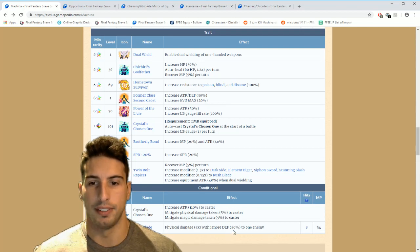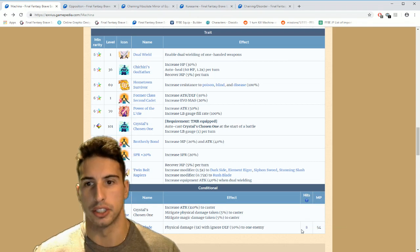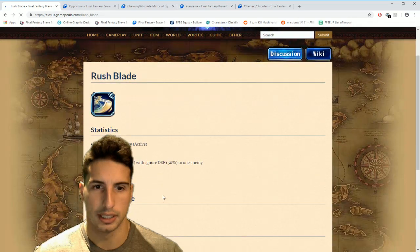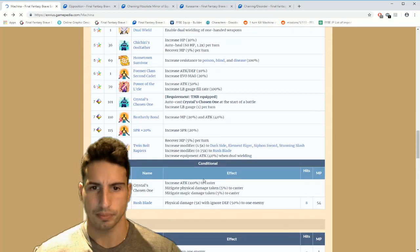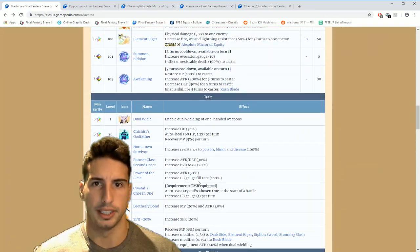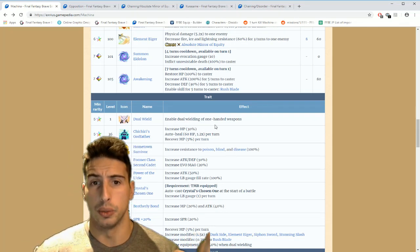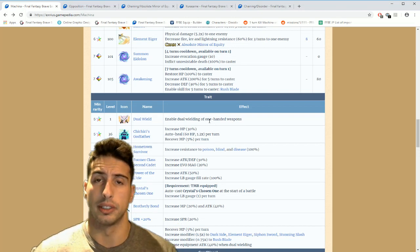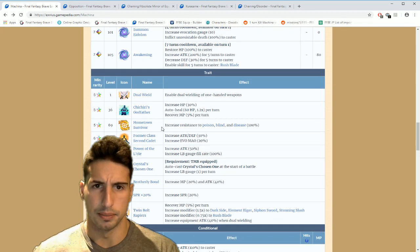Rush Blade is physical damage five times with ignore defense 50 to one enemy, and it's a chaining move. So if you have two of these characters you can chain them together. You unlock it for five turns. Then for traits, he has innate dual wield, which is really good — and don't forget the Super TMR also gives dual wield to any other character you equip it to, which is really really nice.